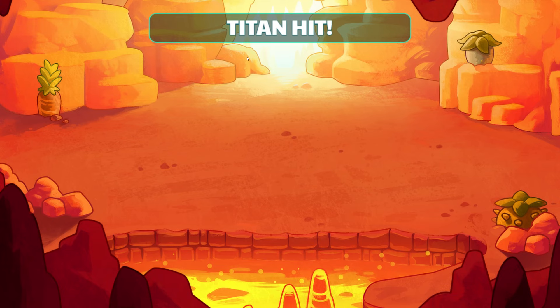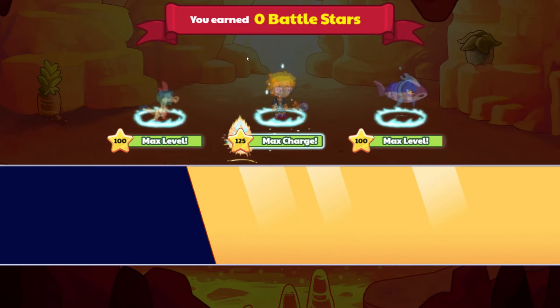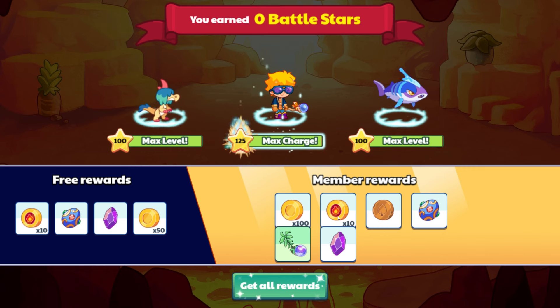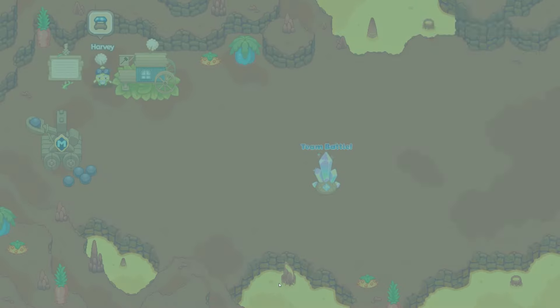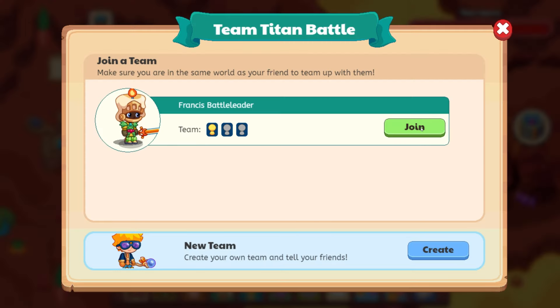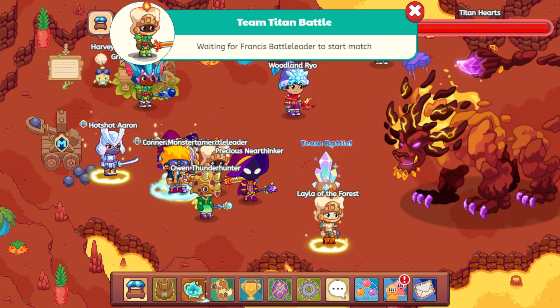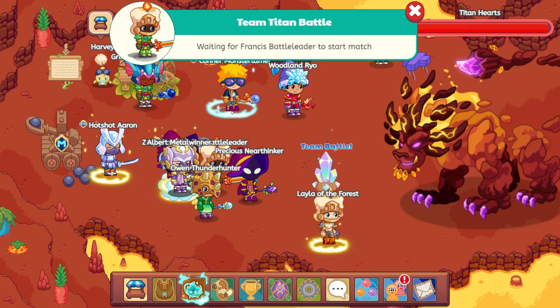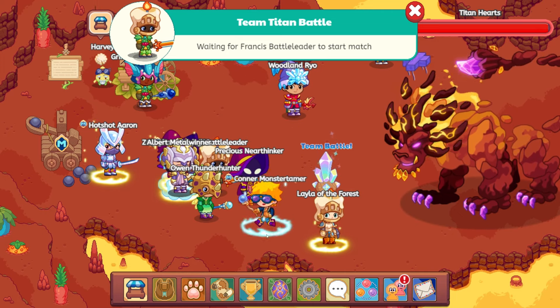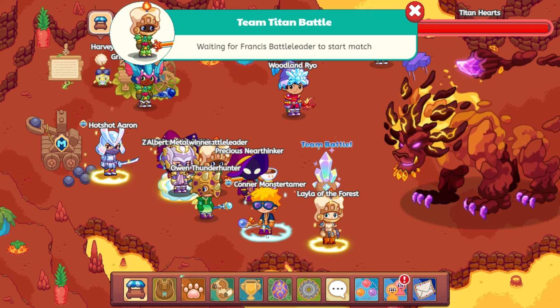That's three hits and we're already done. It takes under a minute if you have relatively easy questions. I also like the fact that we're getting Hots now — it's really cool that we're getting all the different types of currencies available. For a while we weren't getting the currency of the area. Here we have team battles — let's check this out. We'll join France's battle leader and see if we can go ahead and defeat the Titan and see what the rewards look like.